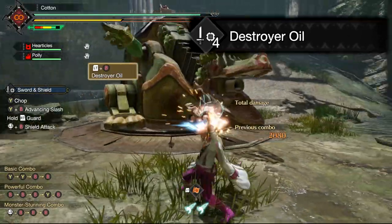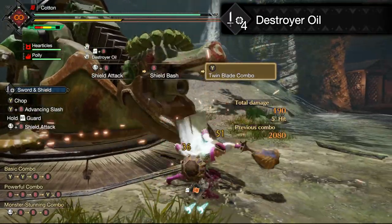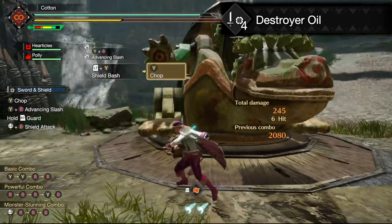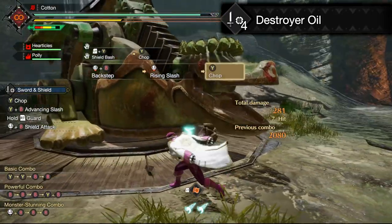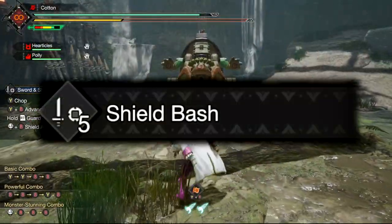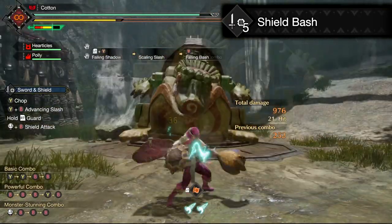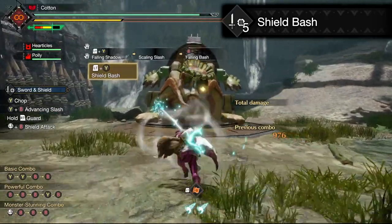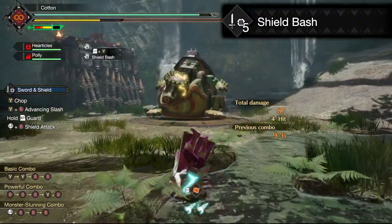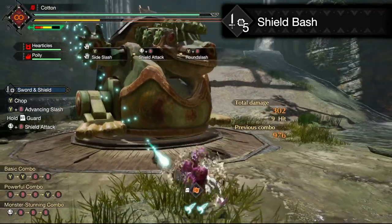Destroyer Oil — this one is an oil for sword and shield, meaning it is a power-up, and it is listed as making monsters flinch more easily. That is a bit of a difficult thing to quantify properly, but essentially this is just something that you want to have on one of your switch skill scrolls — activate it, then switch scrolls, and use a different silk bind while the power-up is active in the background. Shield Bash — this is an interesting one. It is sort of a parry, but not quite, in that you can only block an attack with it if you are in the second stage of the movement, after which you can launch off into your regular flurry of sword and shield attacks. You don't really gain anything from blocking with it, so overall I'd look at this more as a large gap closer than anything else.